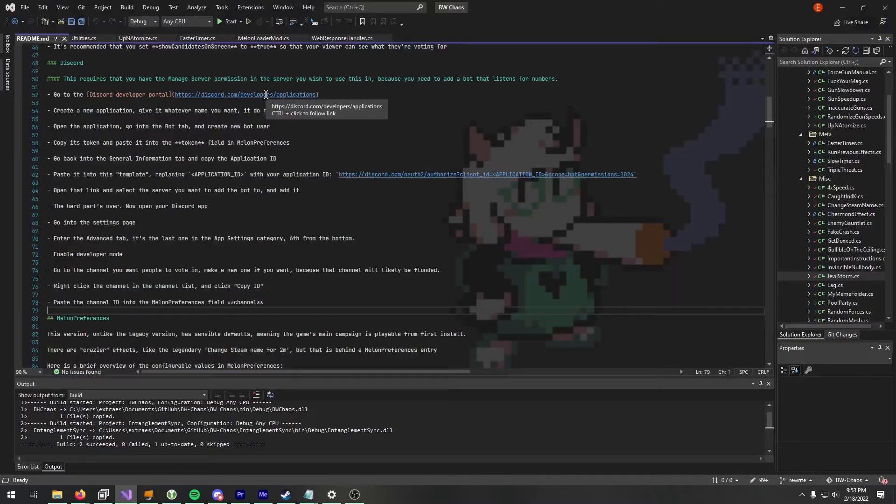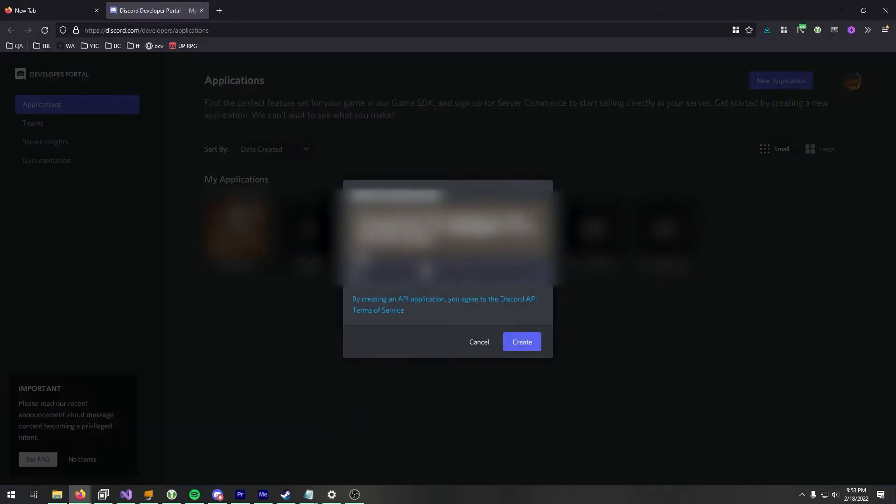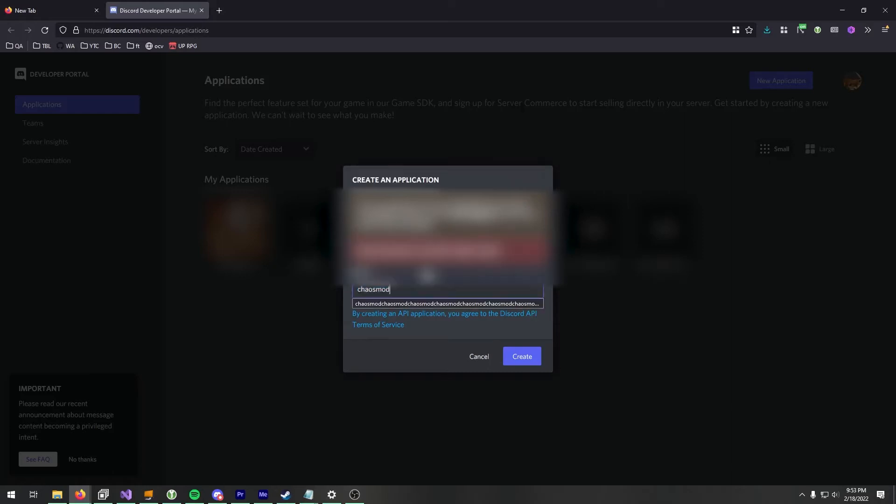So for Discord, I'm just following these steps. Go to new application, name it whatever you want — I'll name it "chaosmon".